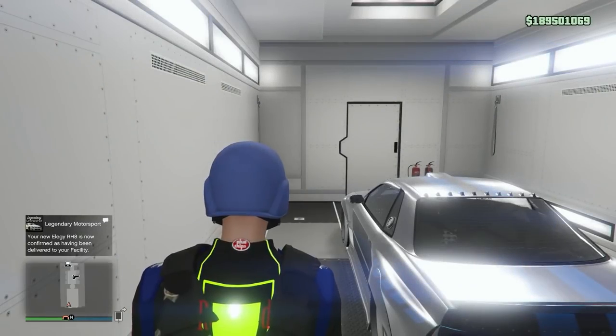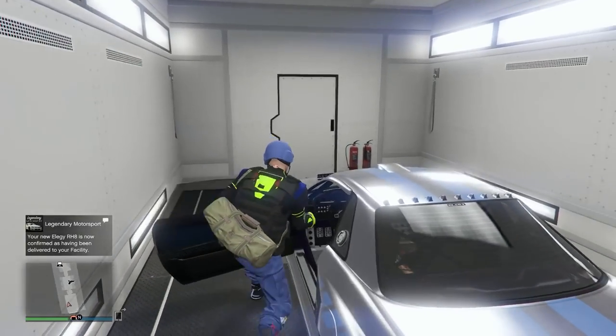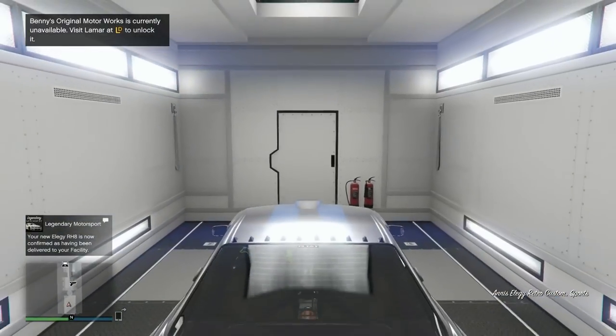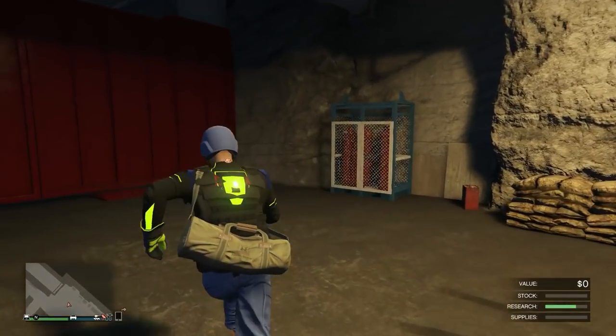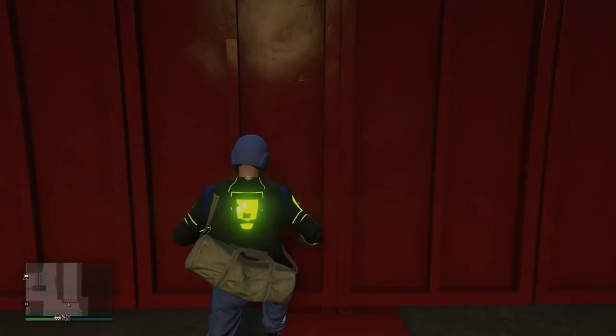Now I'm going over to my MOC that's inside the bunker. As you can see, I have my Retro Custom inside the MOC, and I'm going to drive it out so it's parked inside the bunker parking spot. You do not need custom plates — you don't need any custom plates to do this dupe glitch. Once you have the car in that spot, go ahead and walk outside on foot.